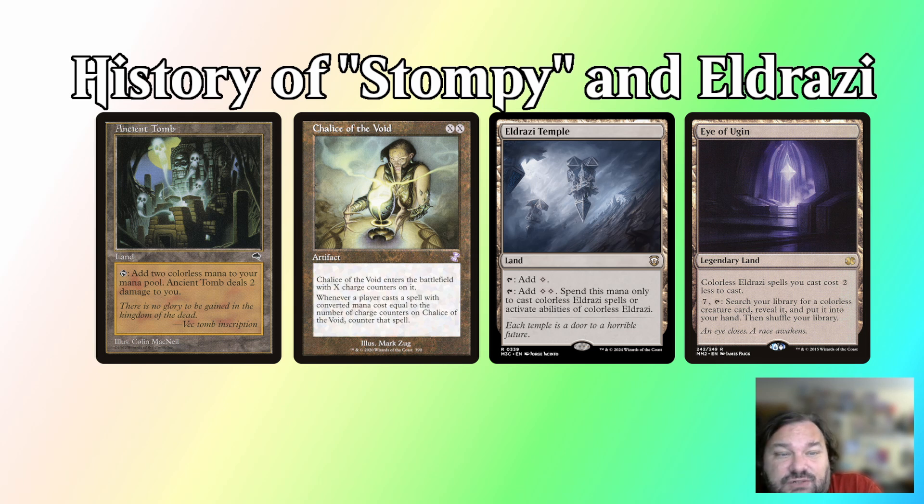This all changed when Oath of the Gatewatch was released. The introduction of lower-costed Eldrazi boosted the power level of the primary accelerants of this deck, namely Eye of Ugin and Eldrazi Temple. The use of powerful lands like Cavern of Souls to protect game-winning plays enhanced the power of this deck versus the Force of Will decks of the format.